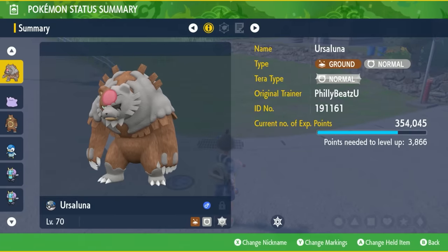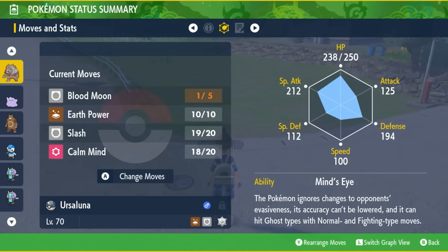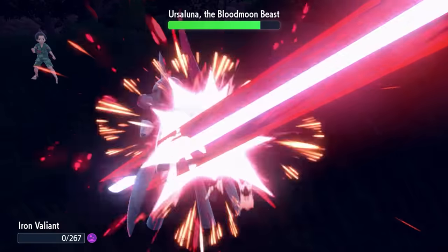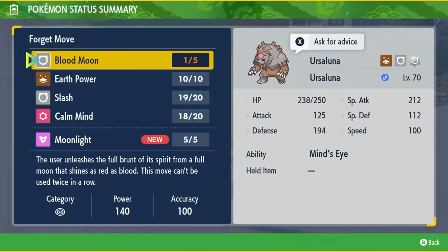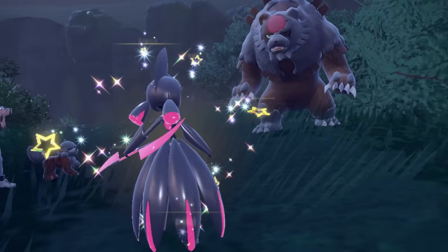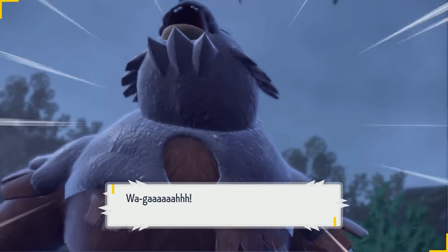Blood Moon Ursaluna is a ground/normal typing Pokémon, and its most powerful move is Blood Moon — a normal type special attack that does 140 damage at 100% accuracy. Luckily, this move can't hit you twice in a row. Be careful, as it also has Calm Mind to boost its special attack. You cannot soft reset this encounter because it is completely shiny locked — you will not be able to get this Ursaluna in shiny at all.